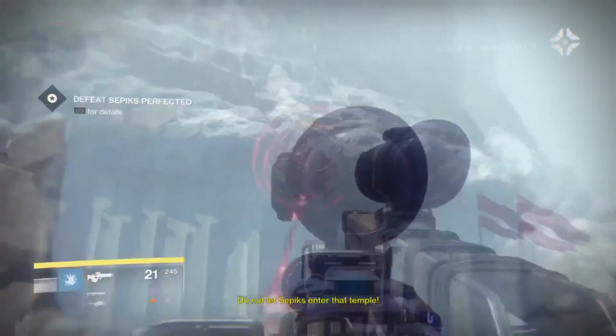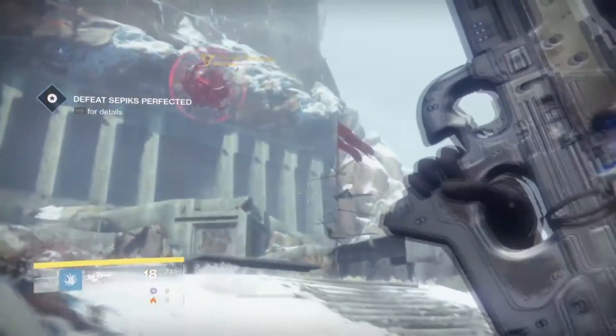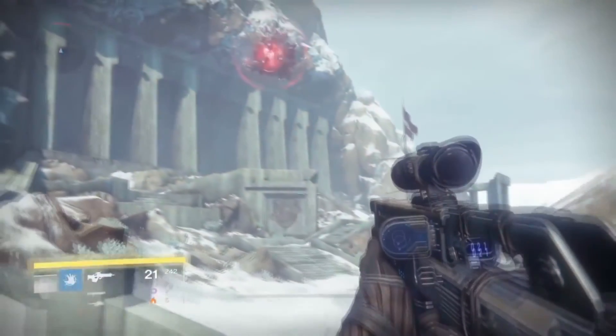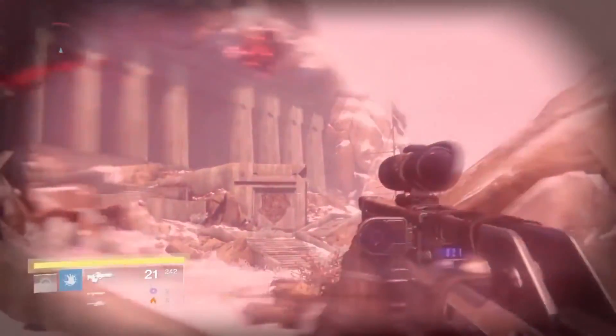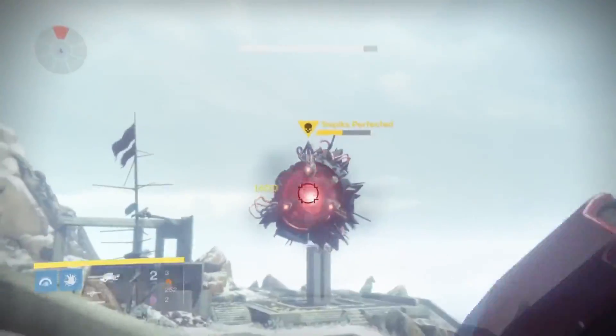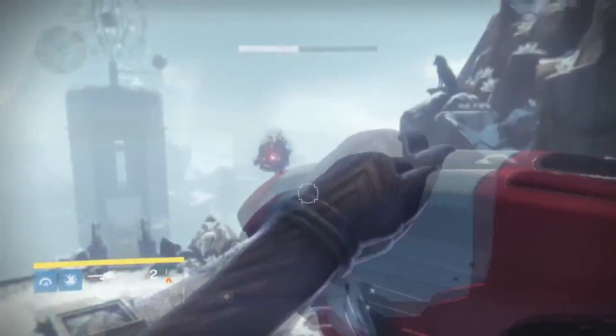After you cross the bridge, Sepix Prime is spawned in the middle near the temple. You have to let him shoot you a couple of times — he will be immune for the first couple of shots. After that, you will be able to shoot him. I recommend getting up on higher ground so that you can have a better shot at him and he has no shot on you.